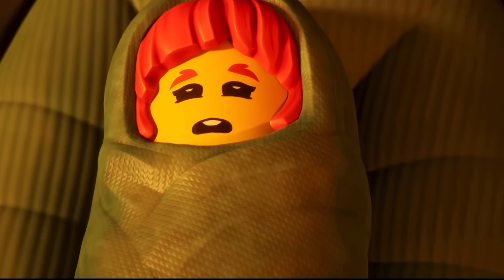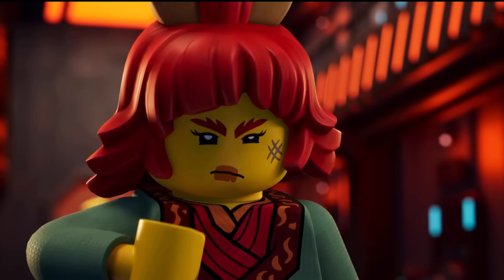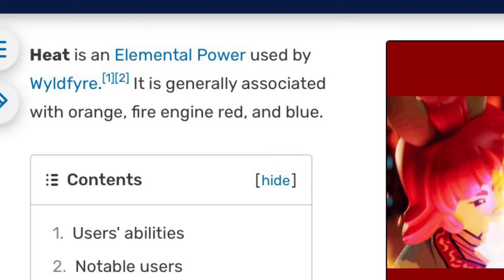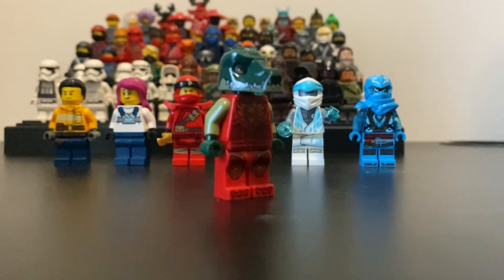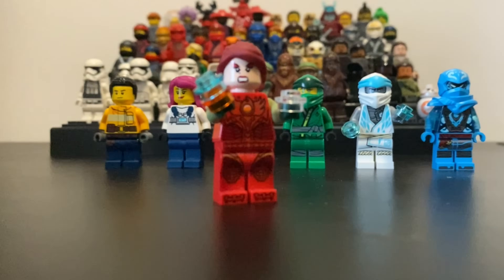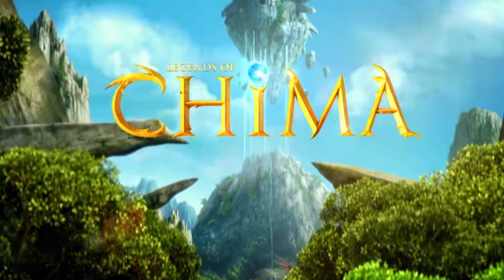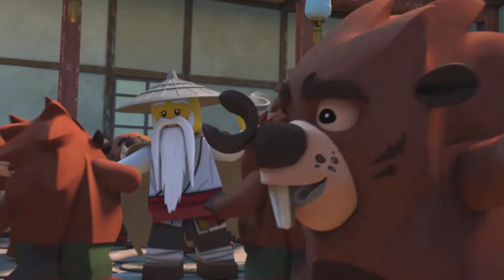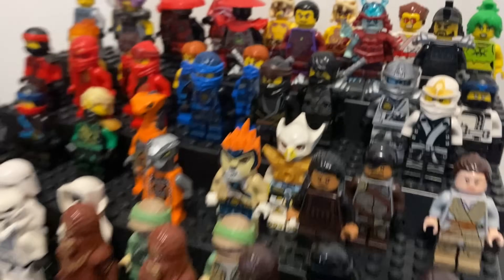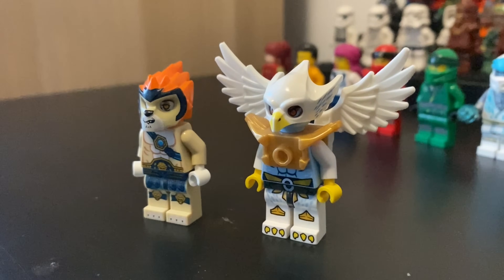In Dragons Rising, they also introduce another new elemental master called Wyldfyre. Her powers look like fire but they've been labeled as heat. To make her, I'll use this suit from a Phase 3 Chima figure, Fire Kragger, and some generic parts to give her red hair. And speaking of Chima — you might be surprised to know that Chima, yes the realm from Legends of Chima, a discontinued LEGO theme from 2015, has indeed merged with Ninjago. So it's perfectly justified now to use your Chima figures alongside Ninjago stuff.